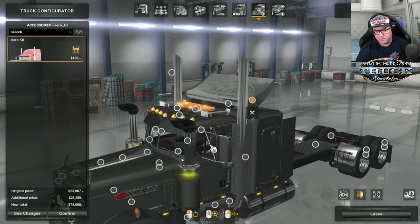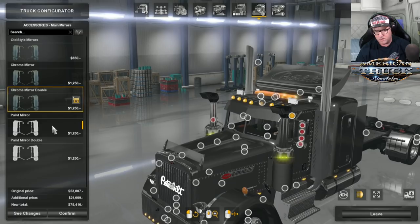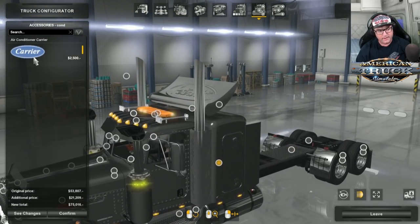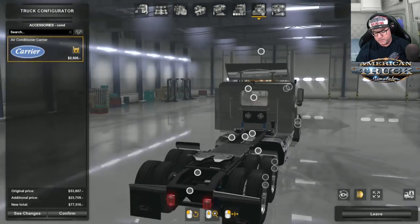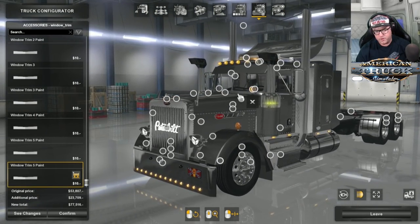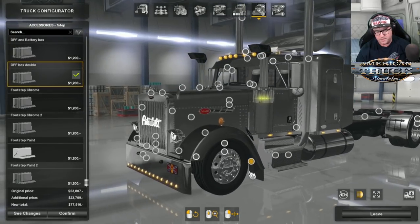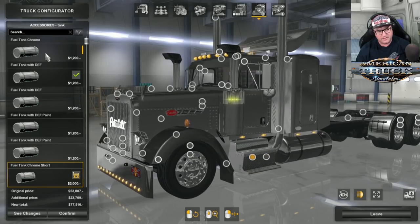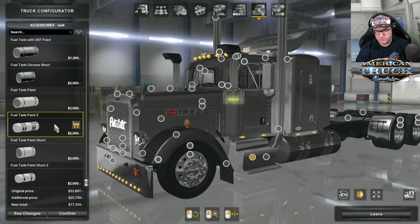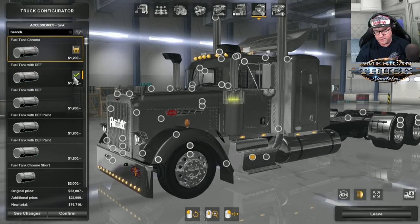There's an aero kit if you want it on the back. Then there are the main mirrors — you can change the different styles. I personally like the further out the better — the more you can see. There's the carrier conditioner on the back. There are the tanks — different kinds to choose from. I'm going to go with chrome tanks. There's the frame — you can paint it red, black, or custom. I'm going to choose black.